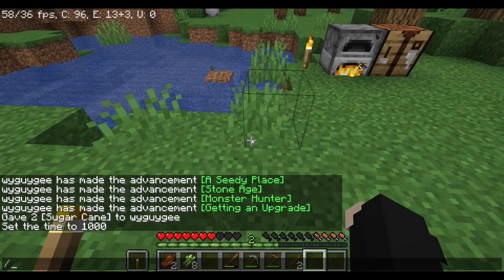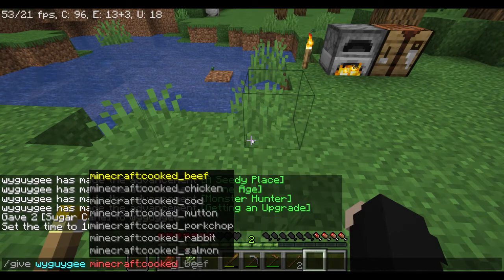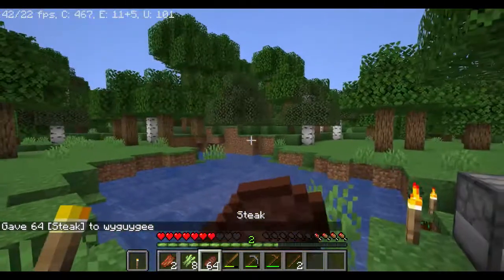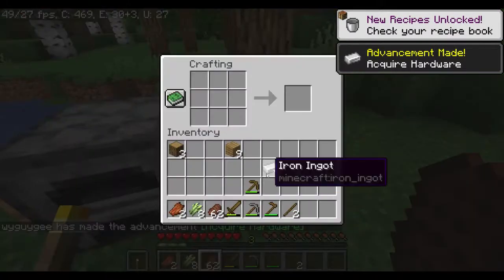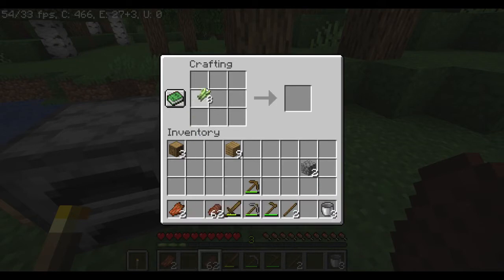We're also a little hungry so just for the convenience of this video I'm gonna get some food — you might want to find some food, kill some cows, and cook it. Don't do the commands I just did — don't be a dirty hacker like me. Now that we have our iron ingots smelted, put them in the crafting table to make three buckets. Put two of your sugar canes in the crafting table to make sugar.